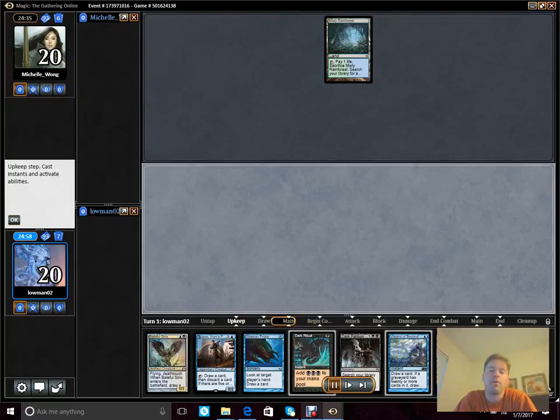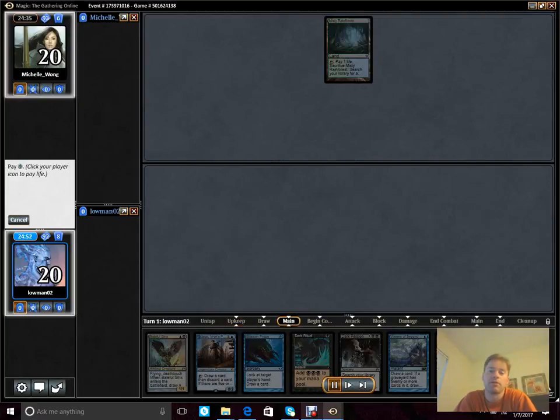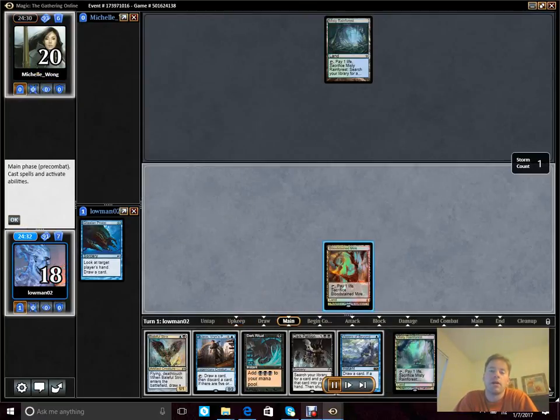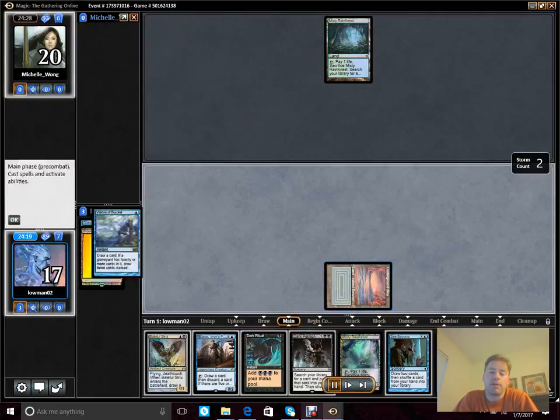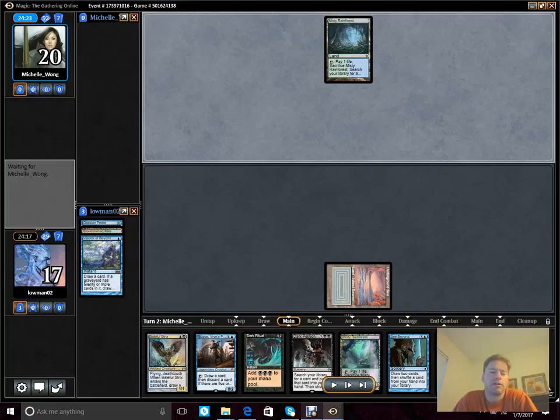As you'll find later, opponents that can make us discard or counter our critical spells can tend to beat us. We have a very strong keep here — it may not look like it. I think it was a one-lander to start off with, but that's really all you need when you have multiple one-mana cantrips. What I'm banking on is those multiple one-mana cantrips to see me like four or five cards by turn two, get me into my lands, and allow Sea Beyond to filter out my draw to an even greater extent.